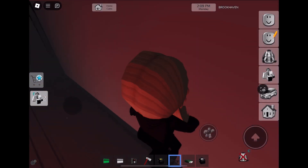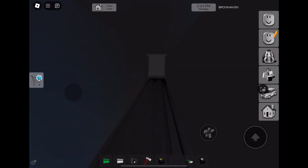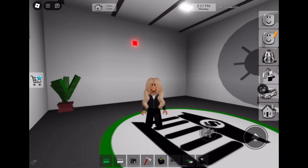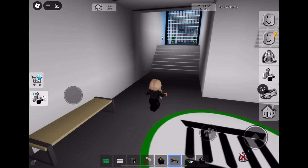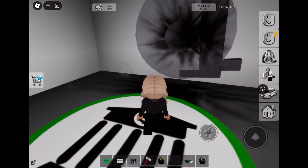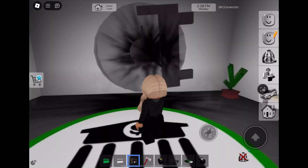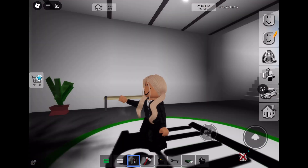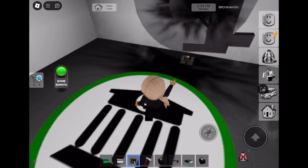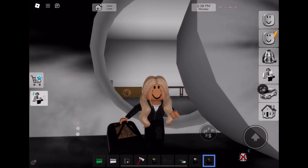Now we're going to get bronze. I'm so excited. Let's go get this bronze. Here it is, right here. But you can't quite see it — I'm sorry. You have to use your bomb and your key, because there's some lasers. You would need your bomb two times. You need to do it two times, and then you would get bronze.